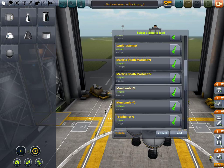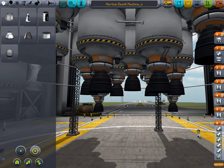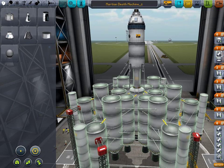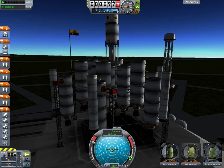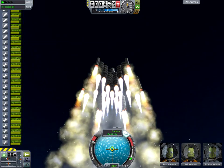Martian Death Machine — yes! That sounds awesome. I think everybody was trying to go to Mars. I tried using a nuclear engine — nuclear didn't work so good. Go! We're launching it — Martian Death Machine. Jeb's not here; he might be on the moon, stuck there. We're gonna save you Jeb! Look at this thing — it's like the fourth of July!